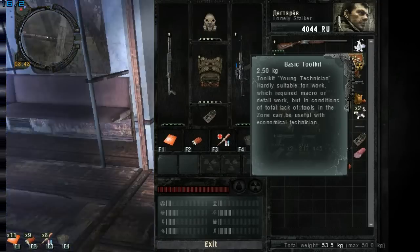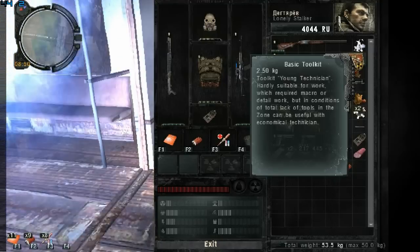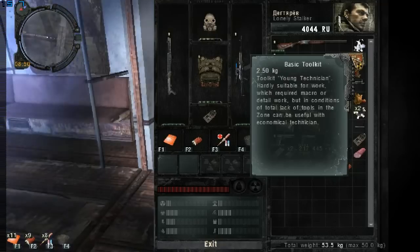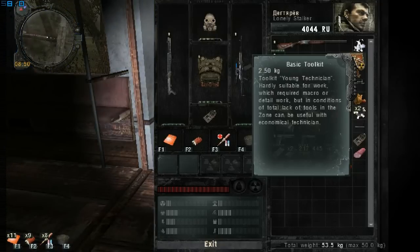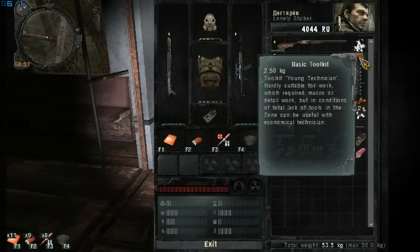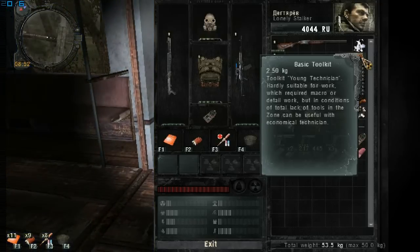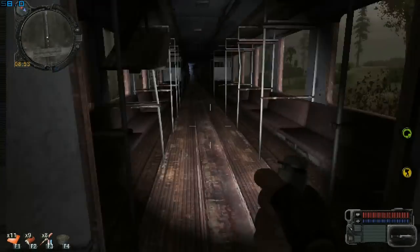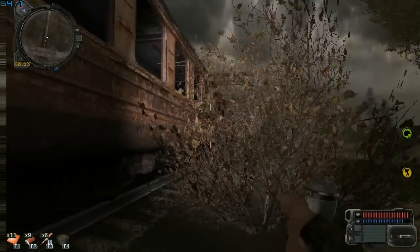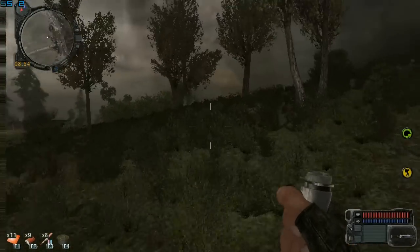Let me check it out — I pick up the item and found a Basic Toolkit. By the way, I'm using the Stalker Call of Pripyat Moroz English pack mod. I'm going to be releasing a new English language mod which will give you a detailed translation from Russian to English — about 14,000 dialogues. So we found the toolkit.